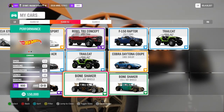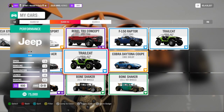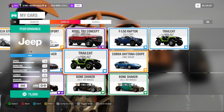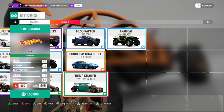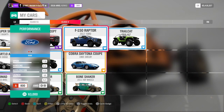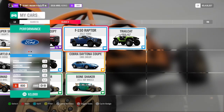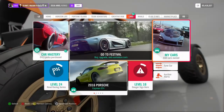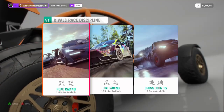The Nomad is good for dirt racing and cross country, though it's a bit rough. Both the Nomad and Bone Shaker are meant for cross country. The Bone Shaker is also really good in that context, and the Cobra is also really good. For cross country I recommend the Ford Raptor.